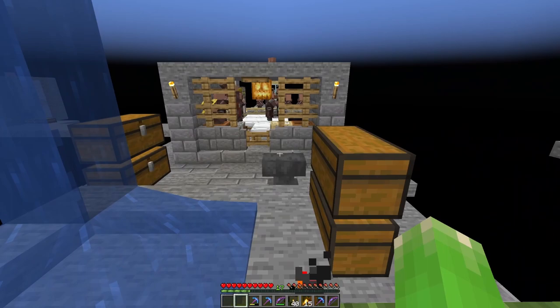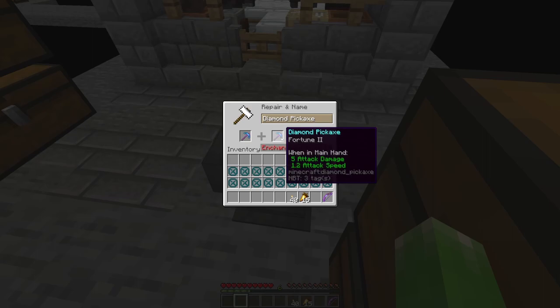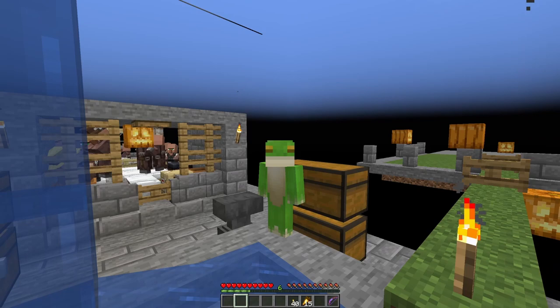To make both of these a little easier, I thought we would come down and use this anvil to combine some of our tools. We have two bows here to make one Power 3 bow, plus we have a pickaxe that we could combine to Fortune 2. That is expensive, but we could get Fortune 3 here.